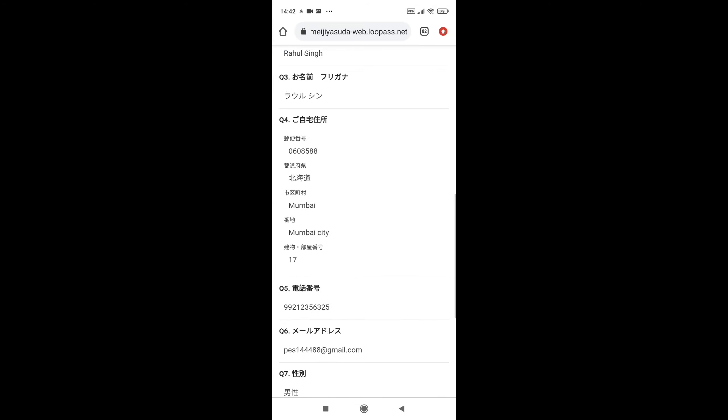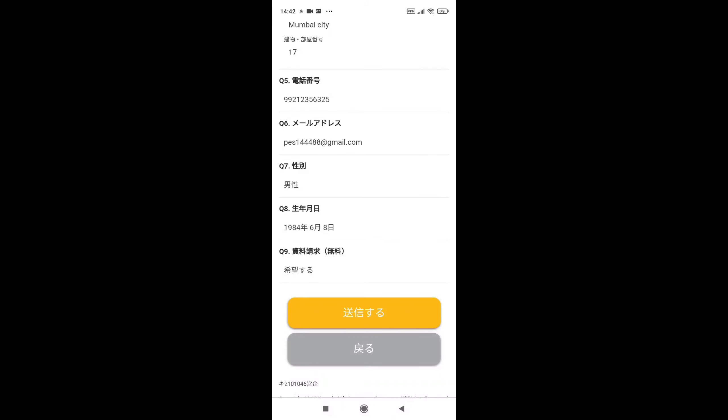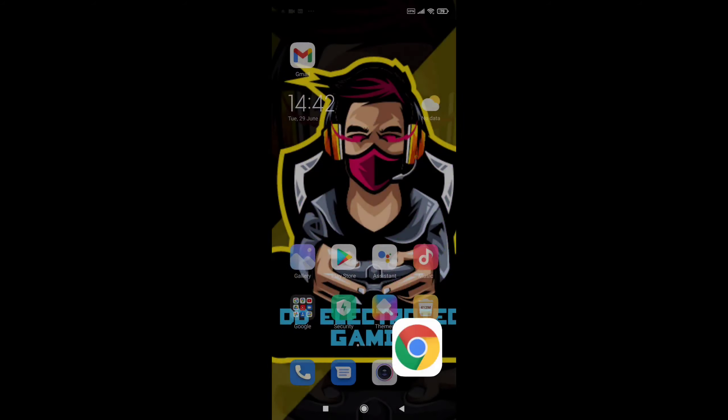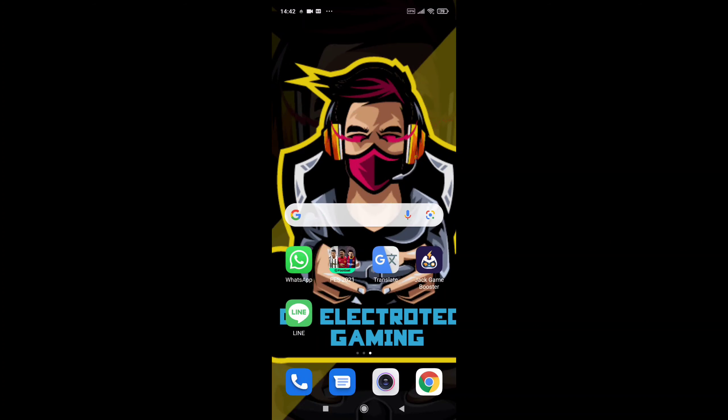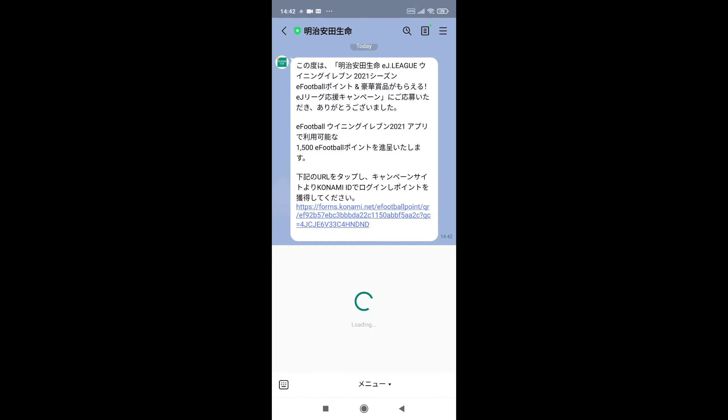Then you will go into this interface. You have to click on this yellow link and your work there is finished. Then you have to go to the Line app that you had installed. You will get a link from Konami — here it is, the link has already come.